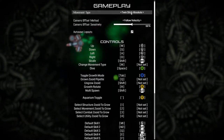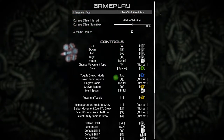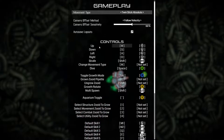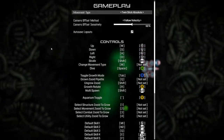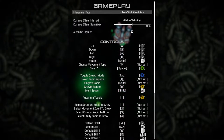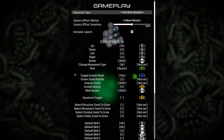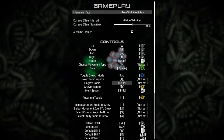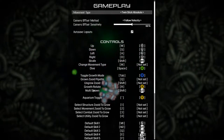Gameplay — let's check this out. Movement type: twin stick absolute. Relative auto turn, tank. Interesting. I'm probably going to use keyboard and mouse. Actually, the gamepad is connected right now. Maybe I should have disconnected that. Up, down, left, right. Strafe is shift. Change movement type is M — that's interesting. Dive is space. Toggle growth mode is the tab key. Growzooid pipette: Q. Ungrowzooid is shift, which is the same as strafe. I guess that's if you're in growth mode, maybe. Growth rotate: R. Multispawn: shift.